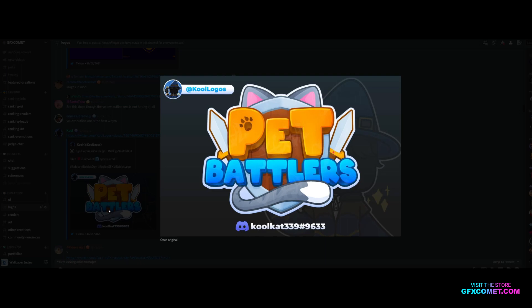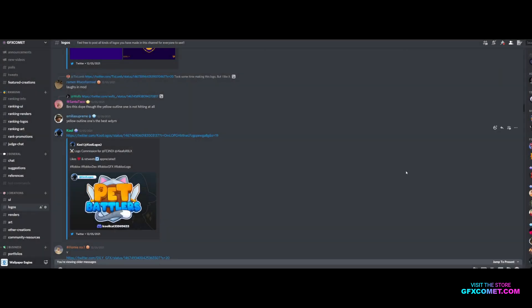Pet Battlers — pretty unique logo. I like the paws on the 'P,' swords, a little cat tail. Alright, that's gonna be it for this video. If you guys enjoyed, make sure to leave a like, subscribe, and I'll see you guys next time — take care.